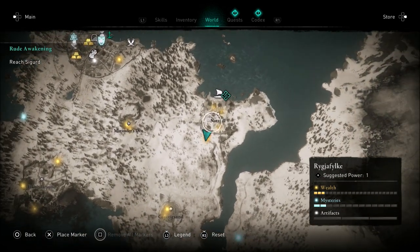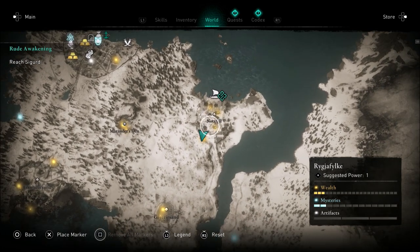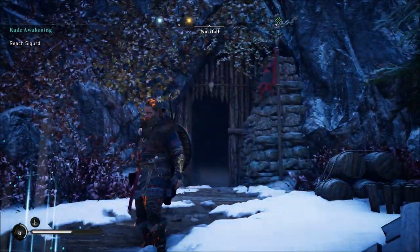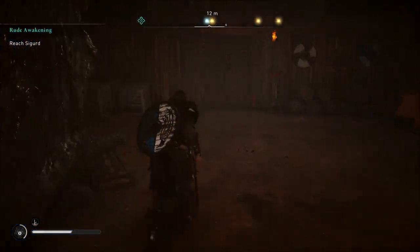I want to zoom in on the map so you can see exactly where I am located. A lot of the abilities in game you're going to have to find by finding different books in different areas. Once you find these books you can get different abilities, and you can also upgrade abilities the more often you find these books. So just keep that in mind.